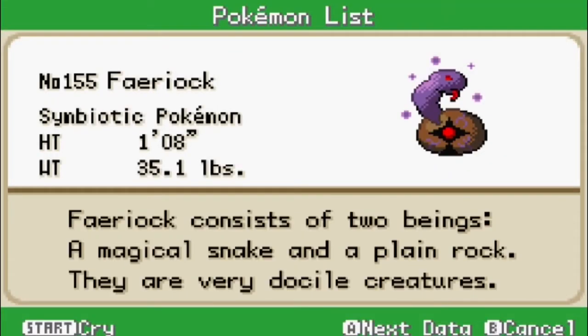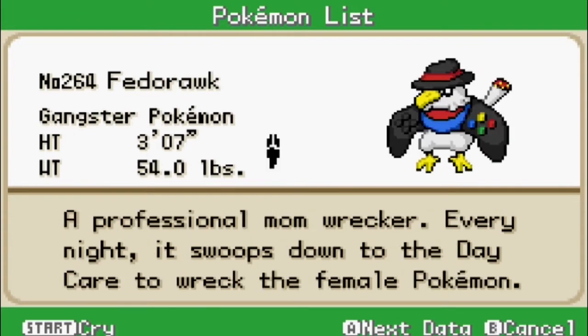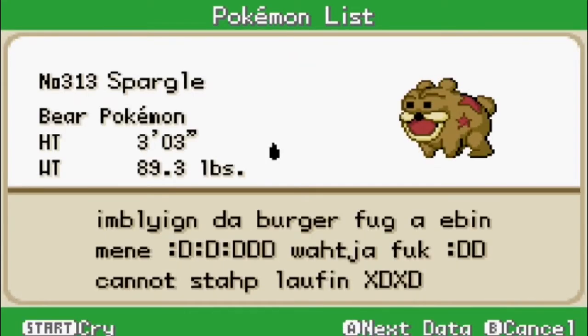So I did get Fariok, the symbiotic Pokemon. Fariok consists of two beings: a magical snake and a plain rock. They are very docile creatures. I also got this guy — Emelji, the rage Pokemon. Emelji may look cute and friendly, but it hates almost everything and will wreck your mom tonight. Fedorok, the gangster Pokemon — a professional mom wrecker. Every night it swoops down to the daycare to wreck the female Pokemon.